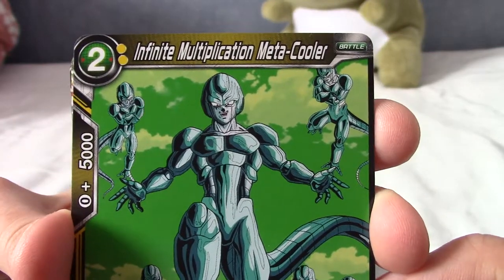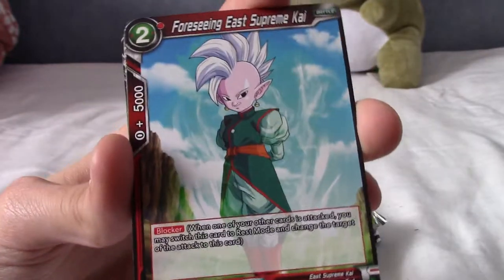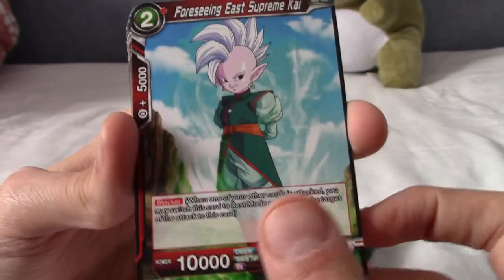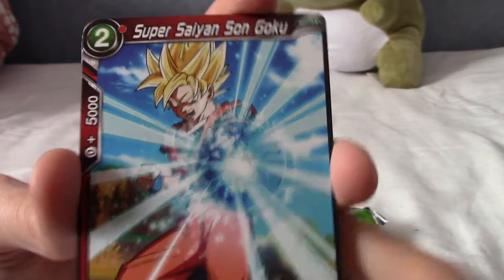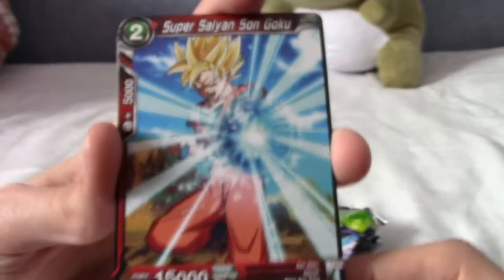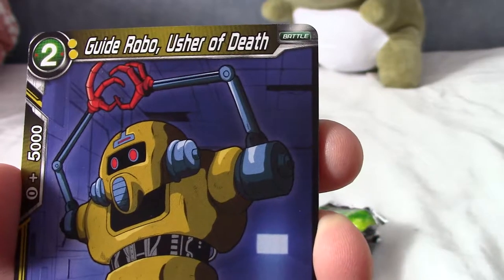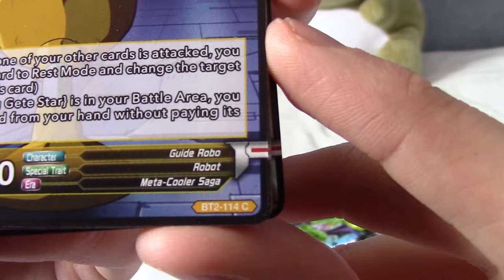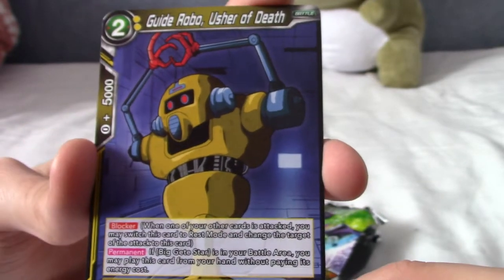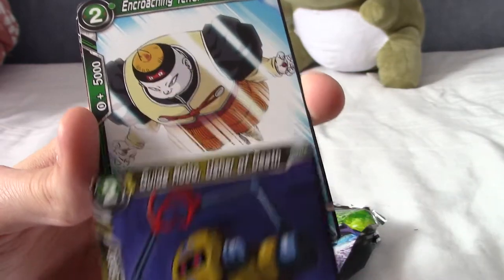We've got Metacooler! This card just gives me flashbacks to Xenoverse 2 — anyone that's played that will know what I'm on about. We have East Supreme Kai — Foreseeing East Supreme Kai. I don't know what he's foreseeing, but maybe he was foreseeing Super Saiyan Son Goku. That's from the Majin Buu saga I believe. Oh, everyone's favourite character — Guide Robot, Usher of Death. I think that was the robot from the base where Metacooler is.